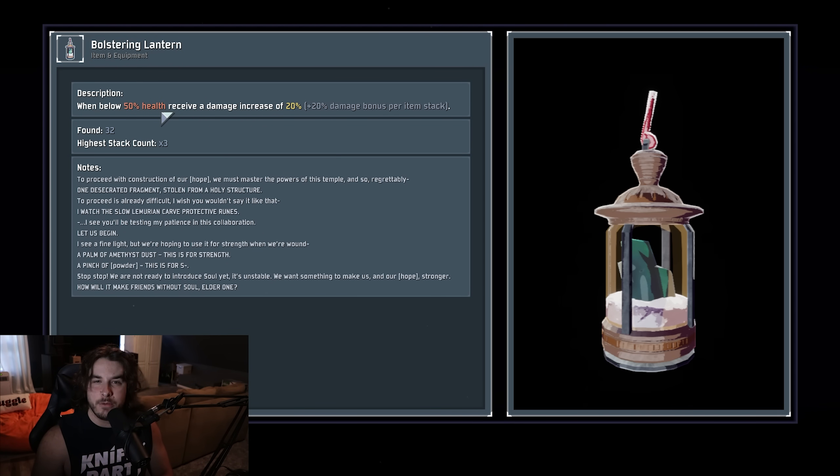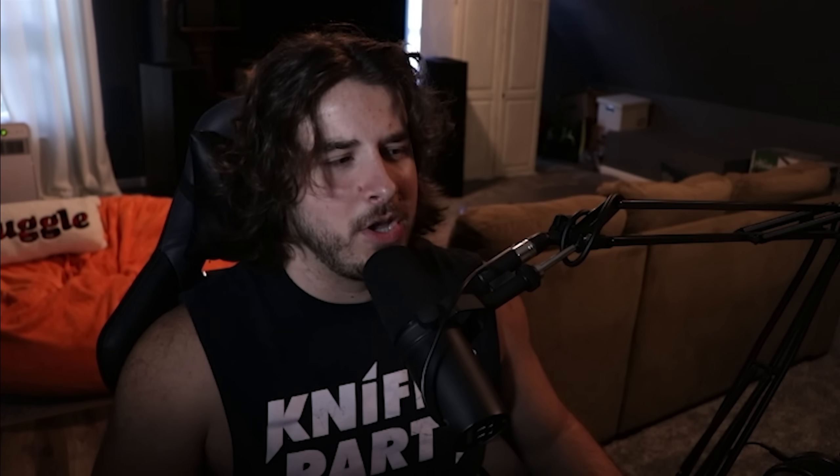Even on a survivor like Rex where you're constantly draining your health back and forth, it's just going up and down — there's no time where you're constantly below half health, you're just gonna die if that's the case. If this said while below 75% health there'd be more of an argument for it. But this game has so many items that grant healing on hit — Leaching Seed, Harvester's Scythe — one proc chain on 10 enemies and you're instantly back to full health. With monster teeth, med kits, cautious slug, you're just not going to be below half health. Unfortunately while the item effect is okay, the condition for activating it is terrible. It's better than Antler Shield, but basically just more printer fodder.